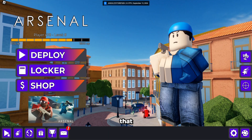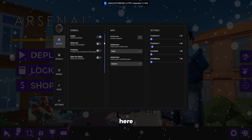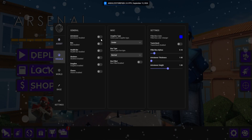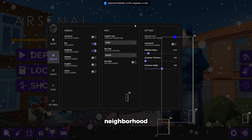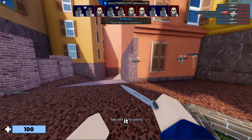I have it on my keyboard so I don't need to use that. We click Insert on our keyboard and enable settings. I like to enable certain features — it's completely your preference what you want to do. Now with some things enabled, we can simply go into Arsenal or any game you want.